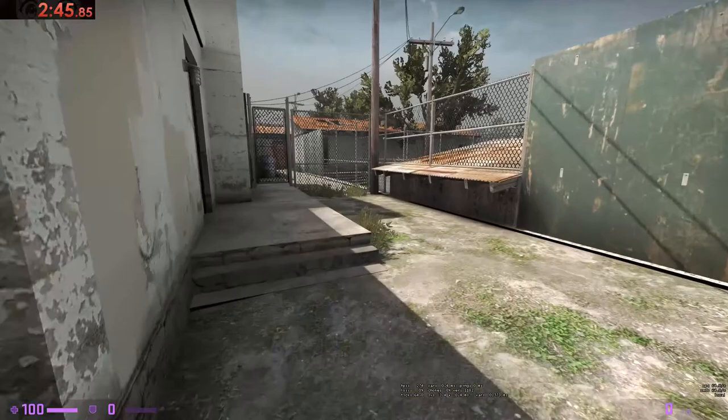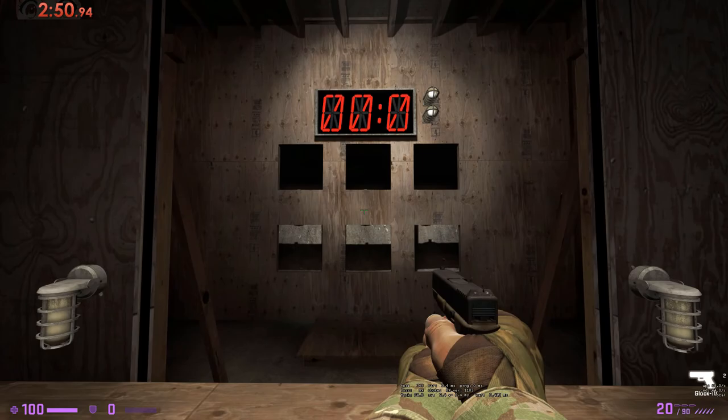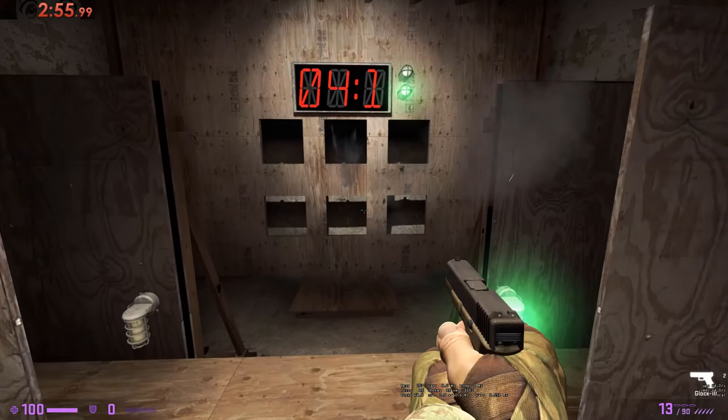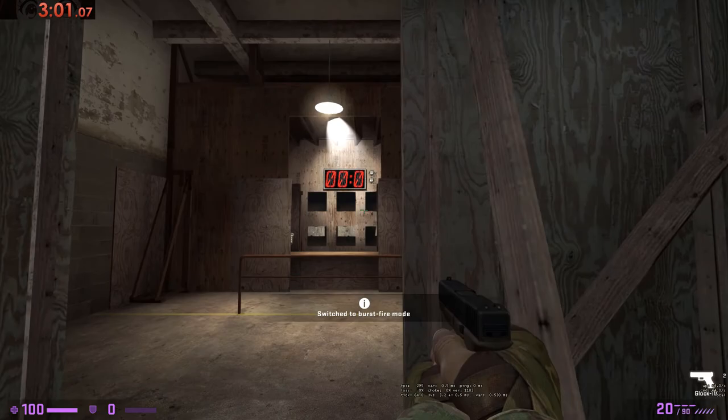Now let's go test your reaction time at the pistol range. This is about fast reaction times with the pistol. Pick it up and see if you can hit the two targets in under five seconds. Nice. Now pick up the pistol again and do it one more time just for practice. Nice job on that flashbang.